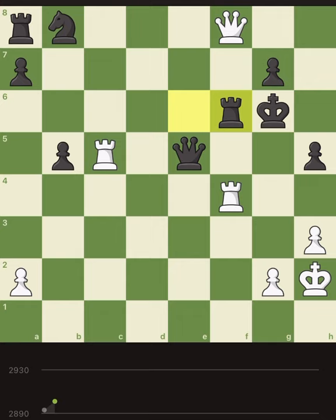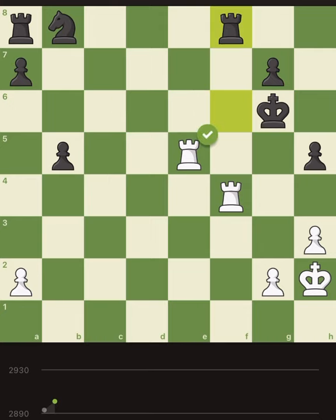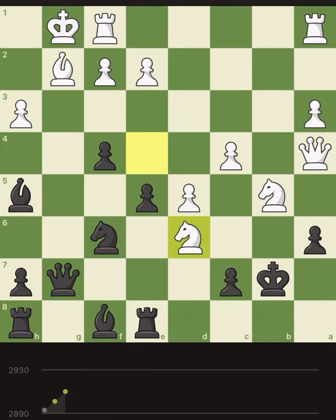So what can I do next? I can of course take the queen, and takes my queen, I take his rook. Good, good one, we liked it.